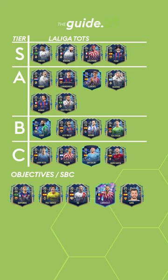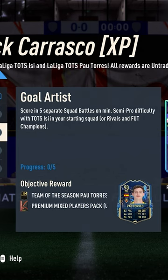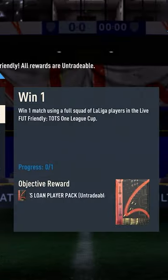We also made a tier list including the other players, giving our ratings to be able to give you an overview. Completing the objectives of Yannick Carrasco is going to give you 2 more Team of the Season players, which you can use in the La Liga Cup to get more packs and rewards.